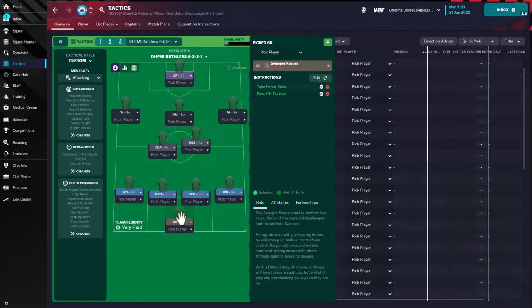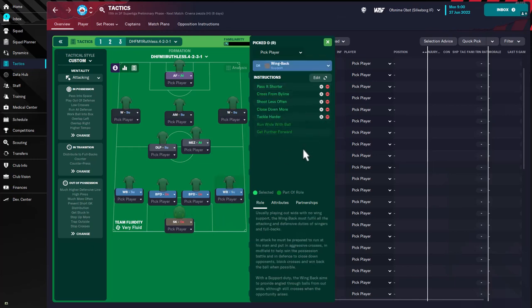With the sweeper keeper on defend duty, this goalkeeper has only been asked to take fewer risks and to ease off tackles. The two fullbacks do not have identical instructions. The fullback on the right hand side is a wingback on support and has been asked to pass it shorter, cross on the byline, shoot less often, close down more, and tackle harder.